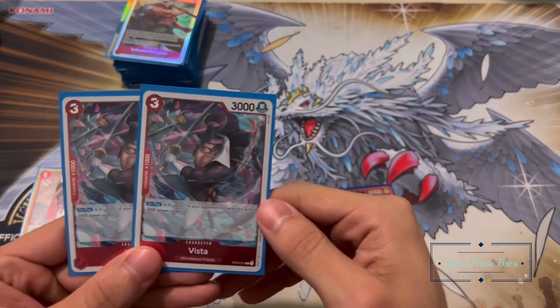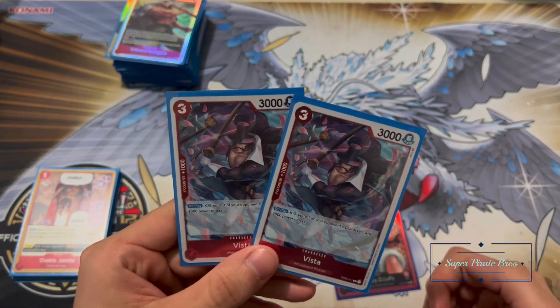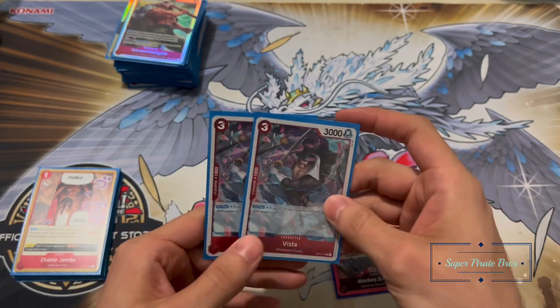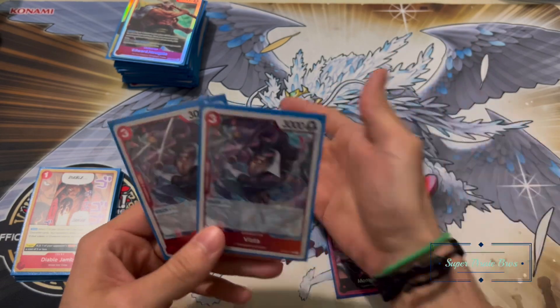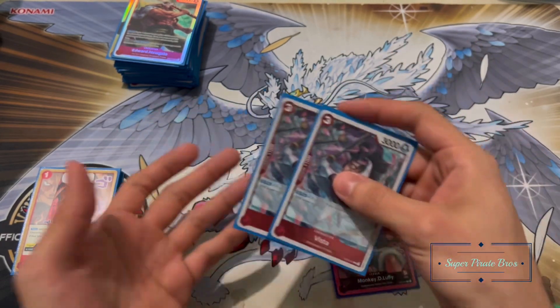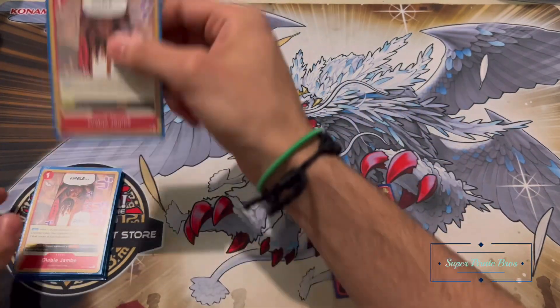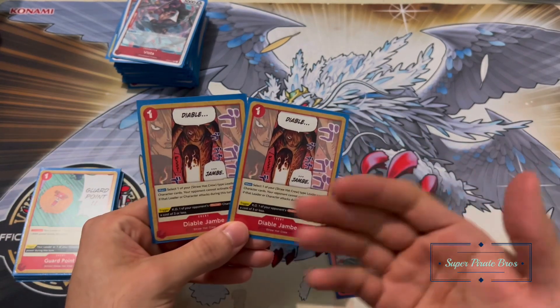Another new card I decided to add is a couple of Vistas. On play, you just KO an opponent's character with 3000 power or less. Another way to get rid of blockers, because this deck summons single powerful guys out and they'll try to flood the field with blockers — that's where Vista comes in handy alongside Nico Robin.